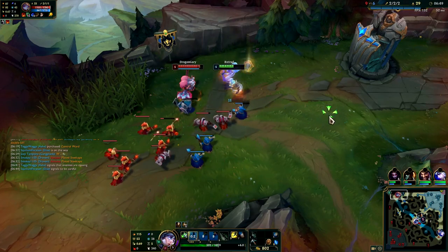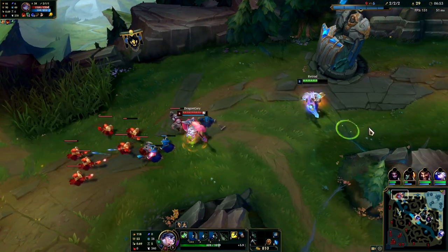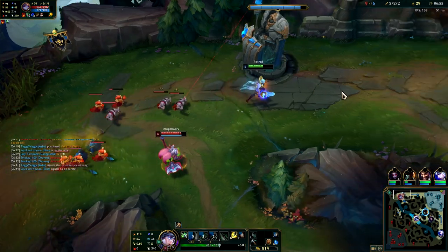Get Steelcaps and Death's Dance for armor against Poppy's huge base damage. Usually Poppy's gonna take Grasp, Biscuits, and Corrupting Pot — all the ingredients to poke and out-sustain the Riven in lane. You on the other hand are gonna bring Conqueror so you have a better all-in.